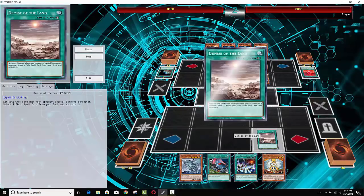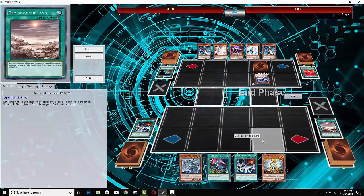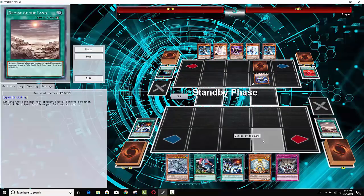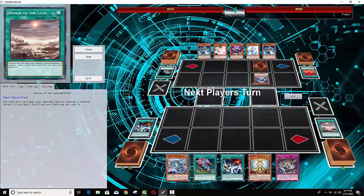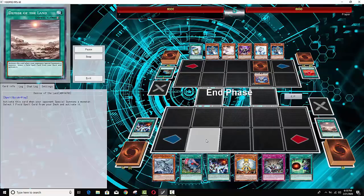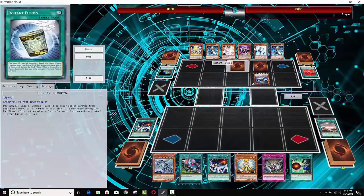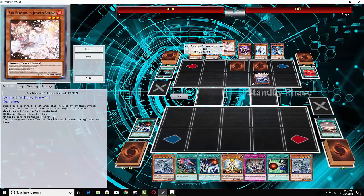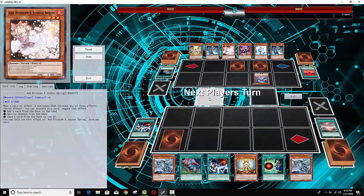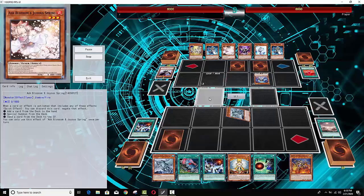Keep in mind Demise of the Land cannot be Ash Blossom'd — it's not like Metaverse. It doesn't search the card; all it does is activate it. So if your opponent tries to blind second you, you can just activate a Mystic Mine during their turn. At that point it's just sitting there waiting until you get enough resources to win. All the hand traps he has in his hand are completely dead, and no one really plays spell and trap removal in their main deck. The only deck that had me a little afraid was basically Salamangreat.